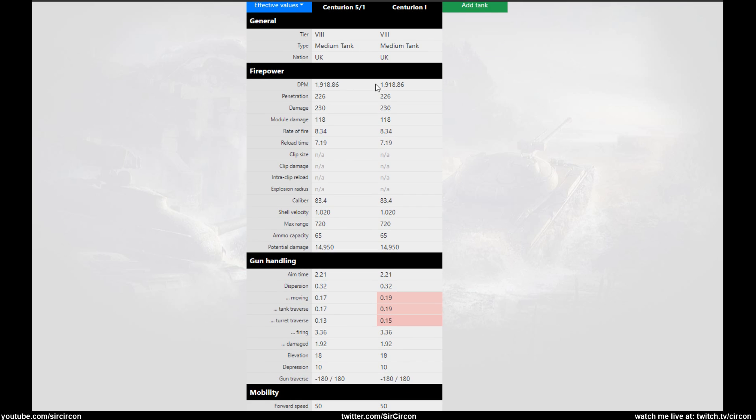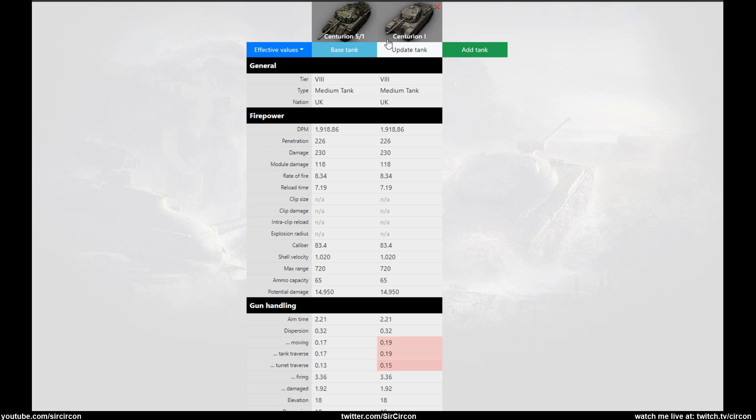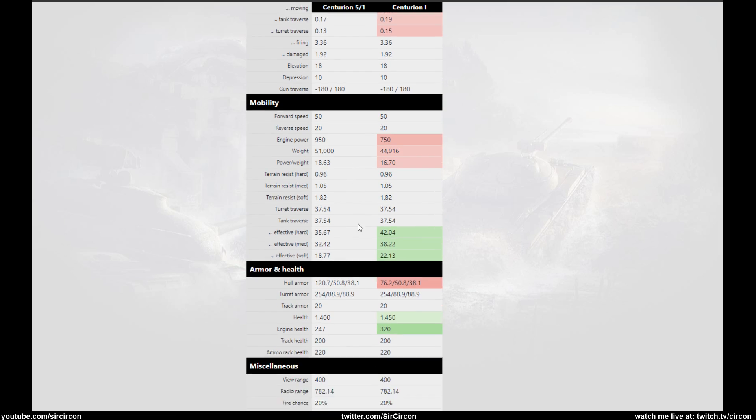It is pretty much the same tank, but you'll notice there is a fair bit of difference on the Centurion One — namely the gun handling is worse on the Centurion — and it has less engine power, so power-to-weight is a lot worse. In reality, because of the higher power-to-weight the Centurion 5/1 feels just as if not more maneuverable than the tech tree one.